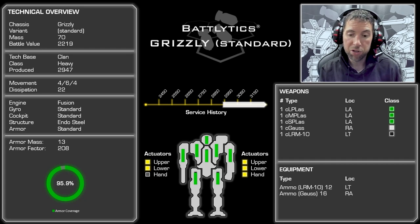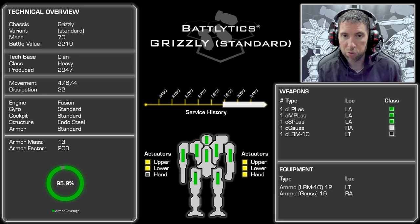If you look at the armor, the distribution is phenomenal. Arms are armored, side torsos are covered up. The CT is a little bit under max, but we're talking 95% coverage here. This is really solid. So excited to look at this one — curious what the numbers will say. Grizzly Battlytics is coming right up.